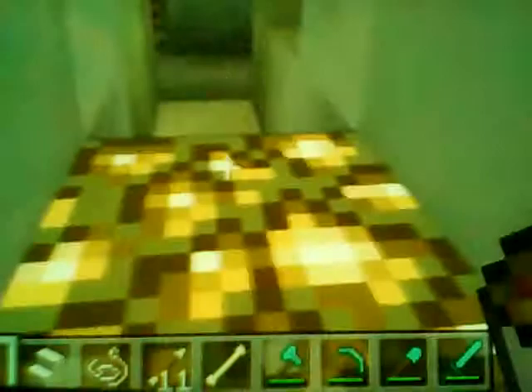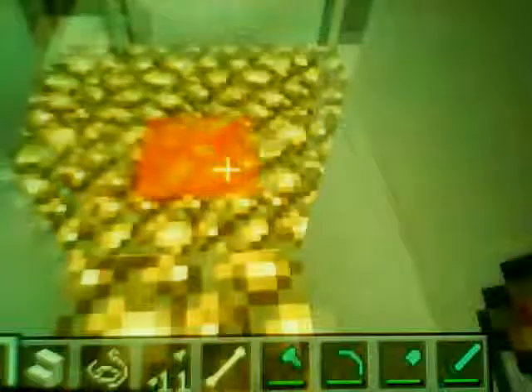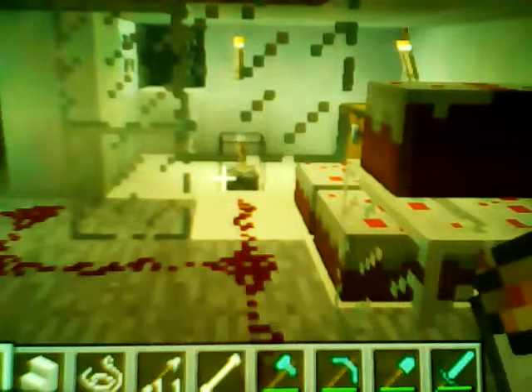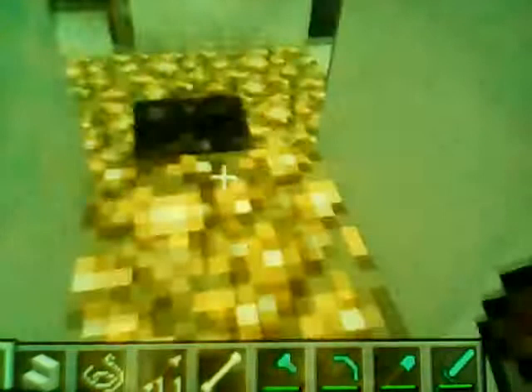This is the Minecraft tutorial on how to make an obsidian-making machine. I'm going to show you how it works — see how there's lava right there. Let me go over to my machine and pull this lever. Now let's see what it did: it made obsidian right there.